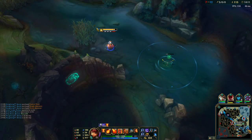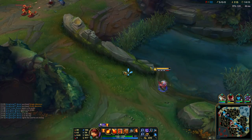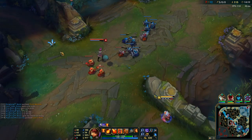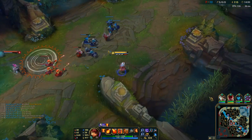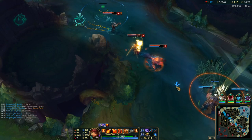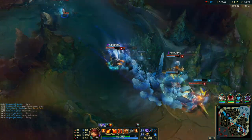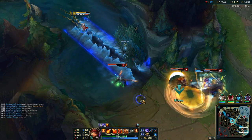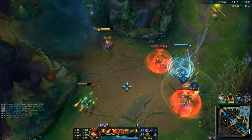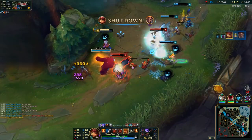Since I shoved the lane in, I'm going for a roam, but I think they might be warded there because they backed off, so I just go back to mid. Then Leona and Lucian are actually roaming up. This is a weird situation — I'm coming from behind, I know I have damage, and the three of them are engaging on two of my team. Luckily Riven teleports, so we get the advantage again, and I managed to get the ult up on Lucian and delete him from the game.